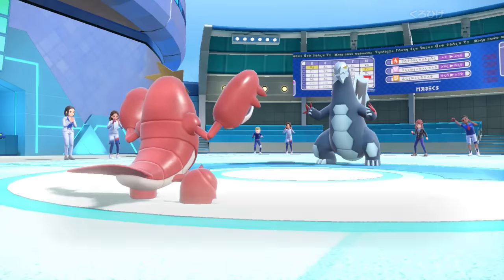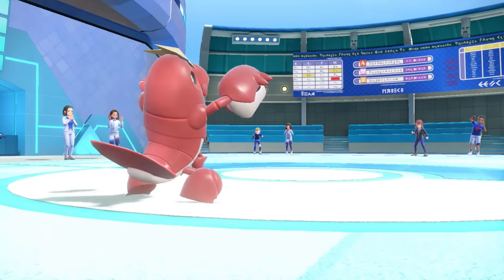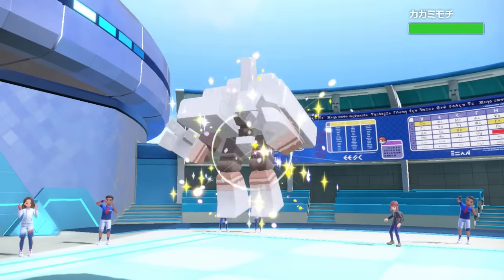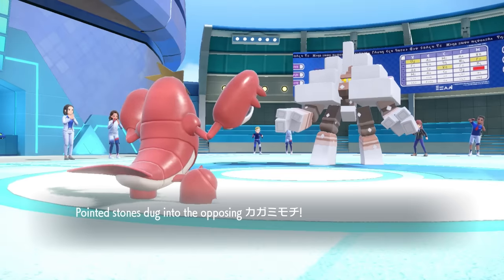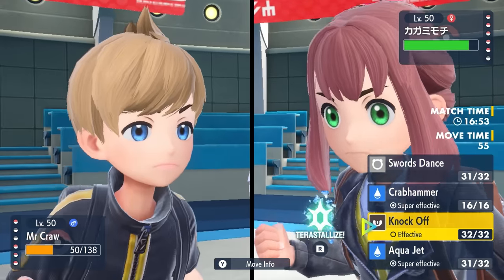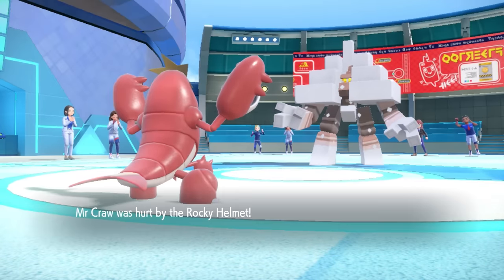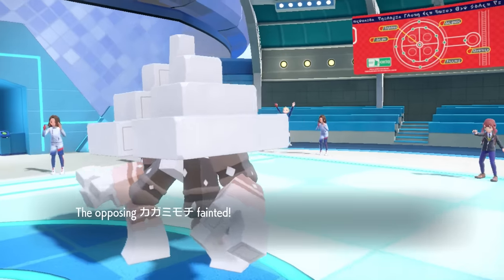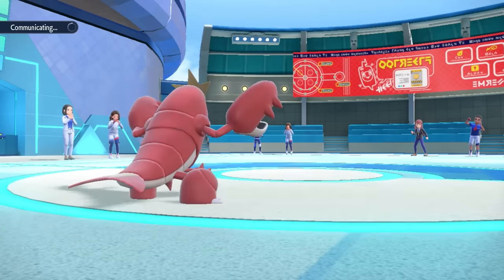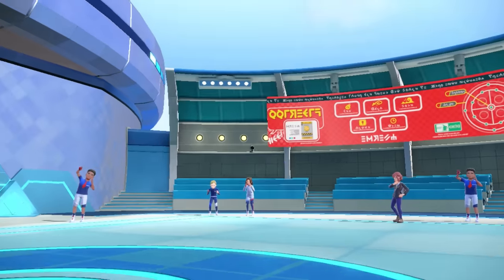We've got Crawdaunt exactly where we want it. A lot of the time Crawdaunt isn't going to be in a spot where it can fully sweep a squad. However, setting up an early Swords Dance means something's going to take some carnage — we just try to poke holes. They go into Garganacl. A little salt on the crawfish might not be too bad. I have Crabhammer coverage, but a Knock Off at plus two actually just kills anyway, even if this thing is max defense — absolutely insane.